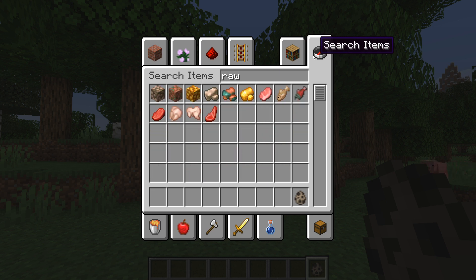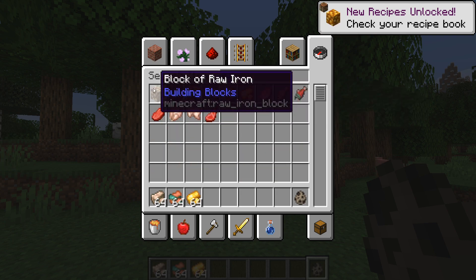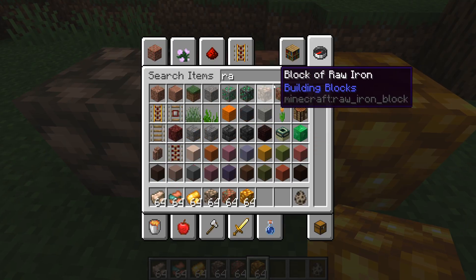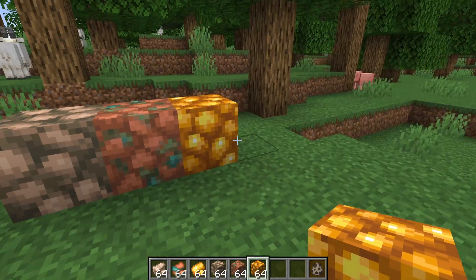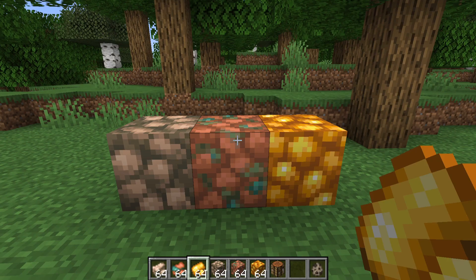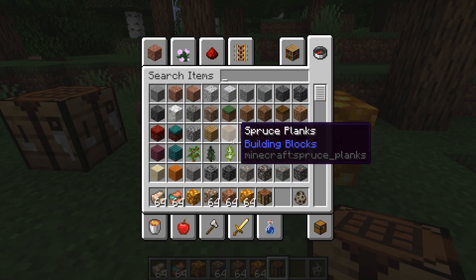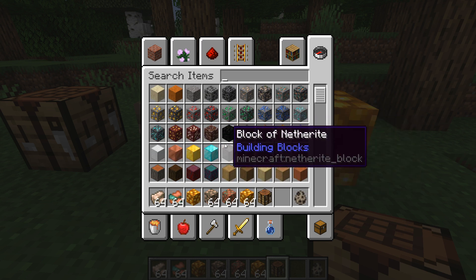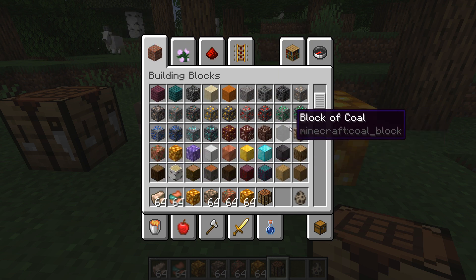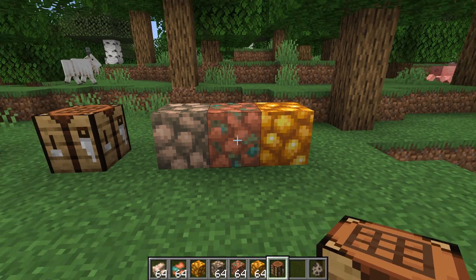There are some changes to the textures for the raw items — these have all been updated. And also there are now blocks of raw ore that you can craft. I actually didn't know that these were a thing. There are storage blocks for each of the raw ores so you can consolidate them in your inventory. They craft with nine raw ores each. So now we have blocks of raw gold, raw iron, and raw copper — those are right here in the menu.